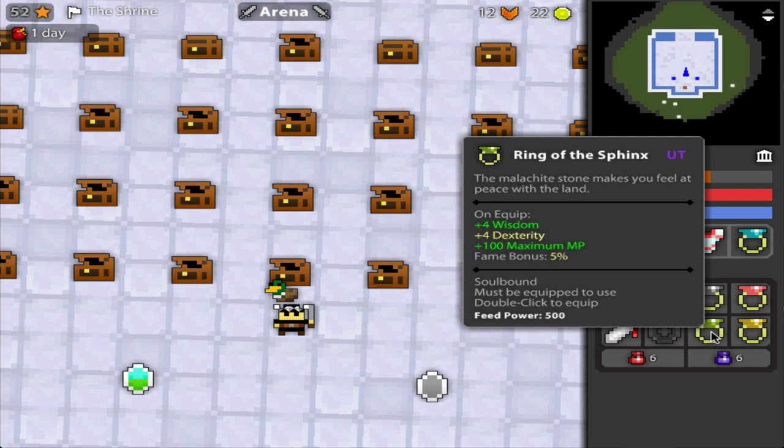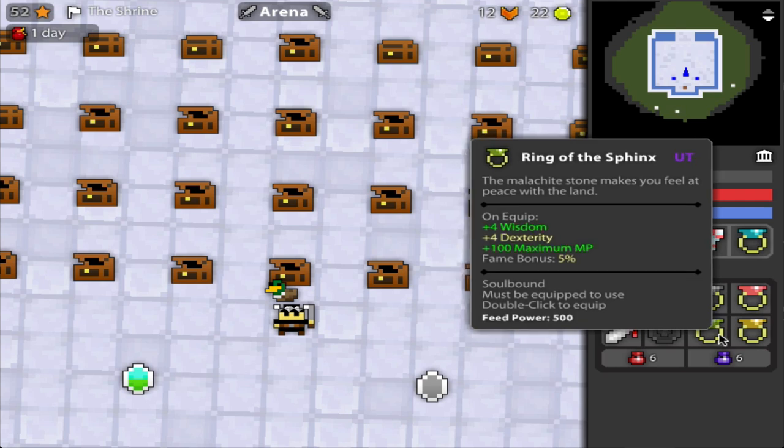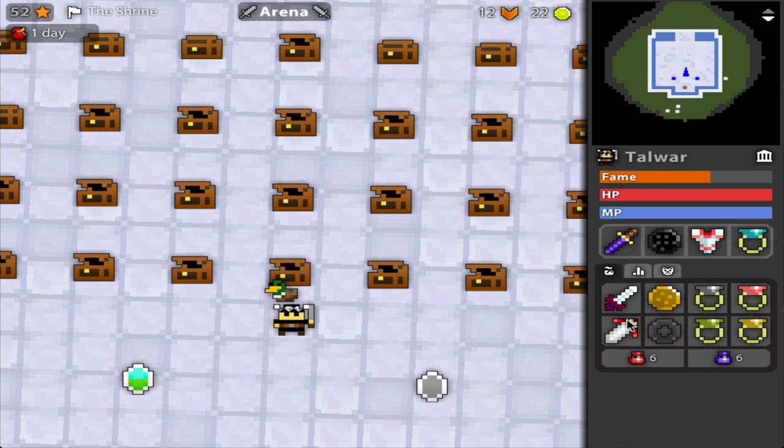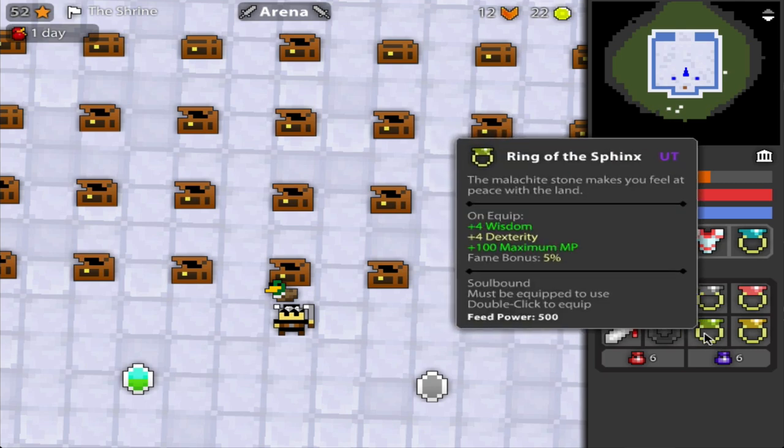4 Wisdom, 4 Dex, 100 MP — this is for somebody who's a mana-heavy class. Take somebody like the Priest wearing a Ring of the Sphinx: now you can heal multiple times in a row. But think about it — you're sacrificing like 60 or 100 HP, and if you're not maxed on life that's kind of low. Especially if you're putting this on the Priest, they're going to have really low HP and be incredibly squishy. Yes, they're ranged, but don't you like having that comfort pillow of HP? Pyramid gives you that 100 HP and 4 def — two comfort pillows of not dying. The Sphinx has zero comfort pillows.